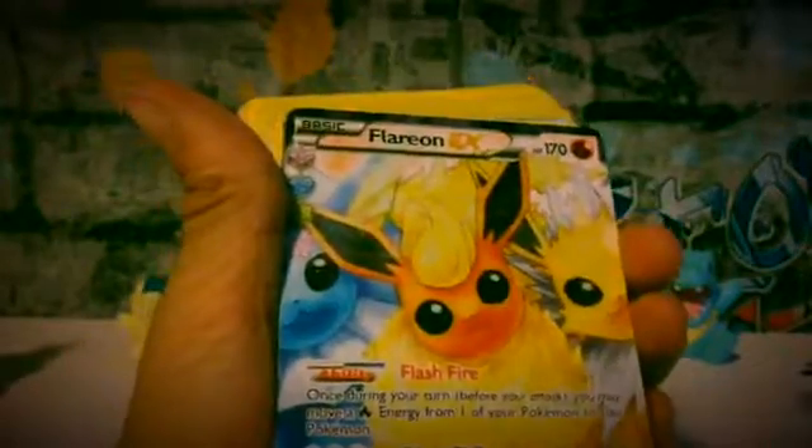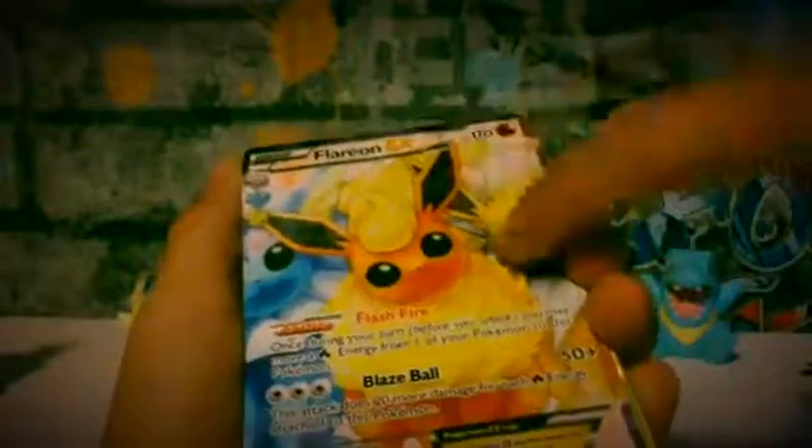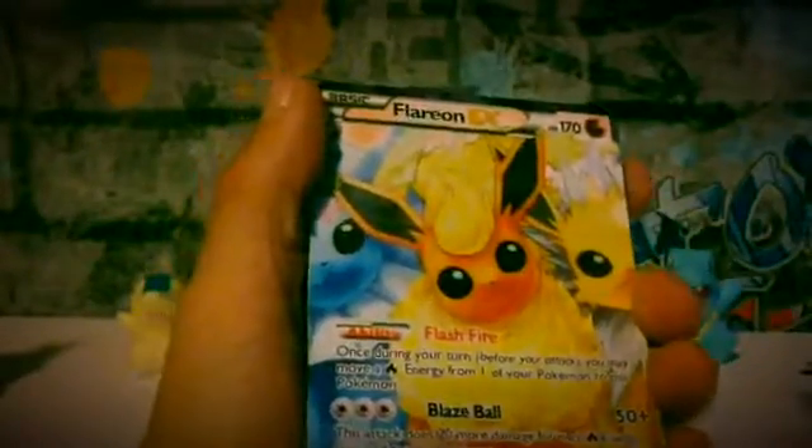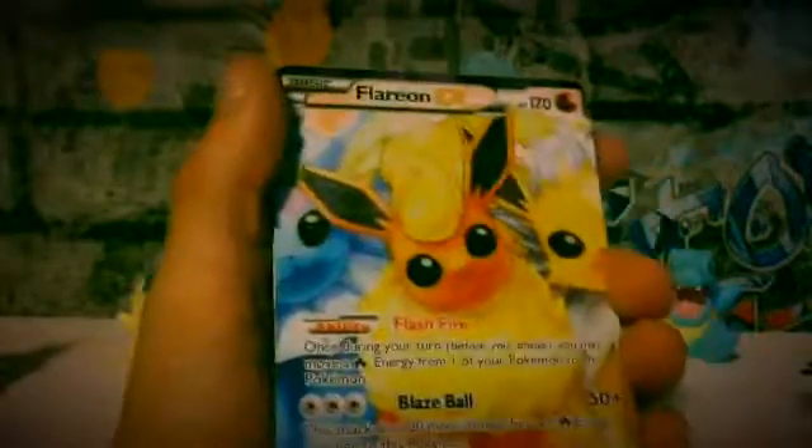Number four is definitely that cute little Flareon EX. It's got the charm thing going down there. You can see the Vaporeon, the Flareon and the Jolteon. Blazeball, 50 plus damage. If you get a normal one it does 90 damage but it's still good — it's not even shiny but it's still a nice card.